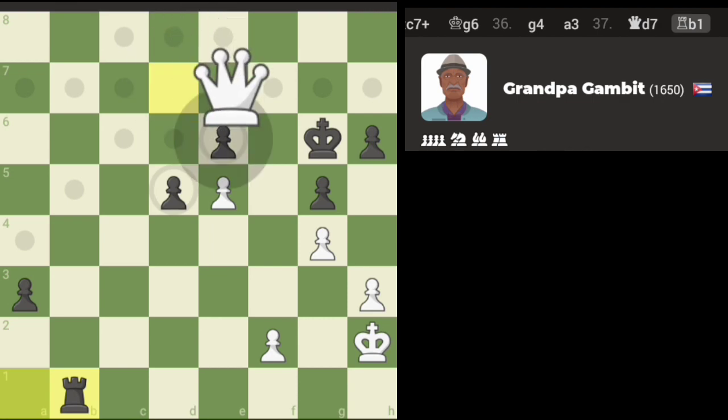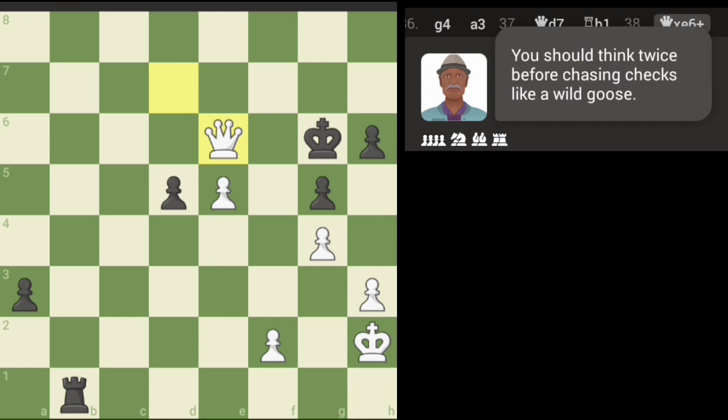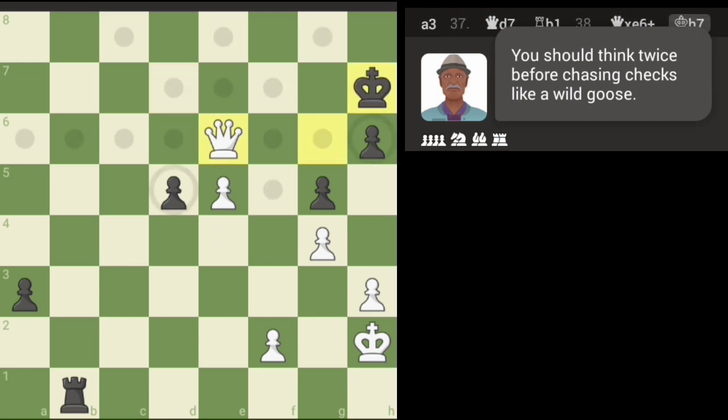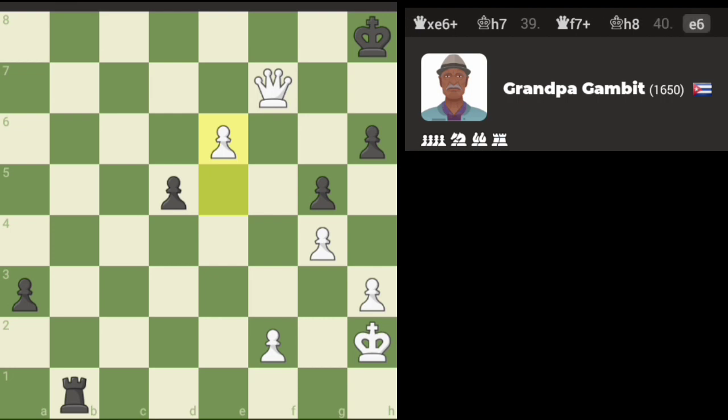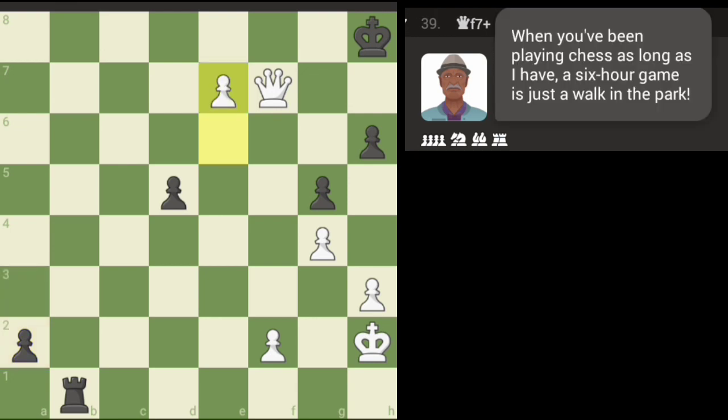Actually, no — we can check from here. Okay, we're gonna threat mate by pushing the pawn. The engine's not gonna get time to cover though — it's gonna have to block. Wait, I need to watch out for that passed pawn, don't I?